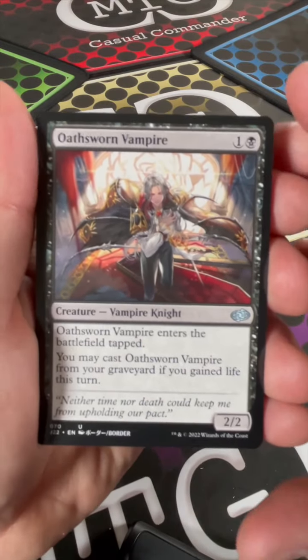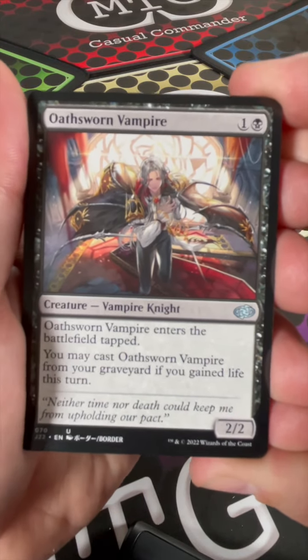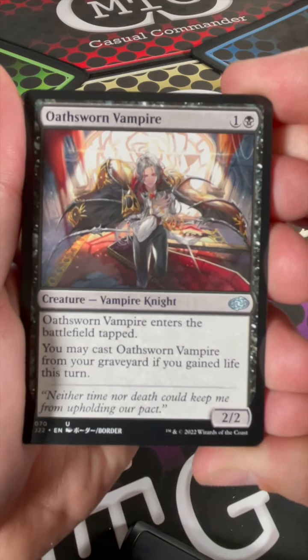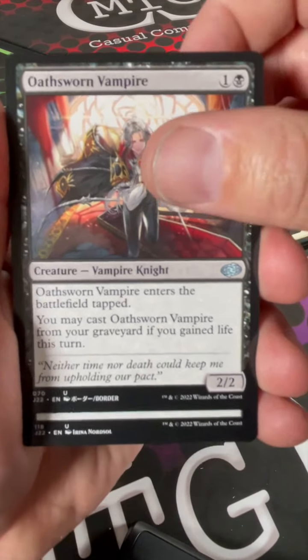Here we get an Oathsworn Vampire — that's the anime art card — which enters the battlefield tapped. You may cast Oathsworn Vampire from your graveyard if you've gained life this turn. That art is really cool, I like that.